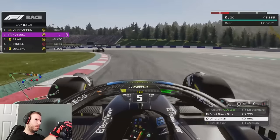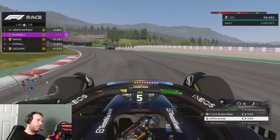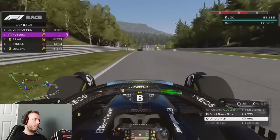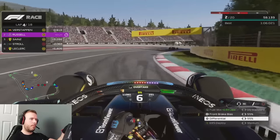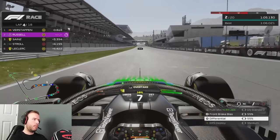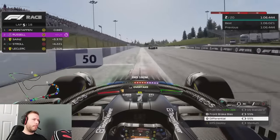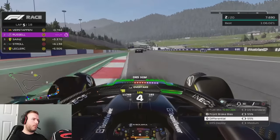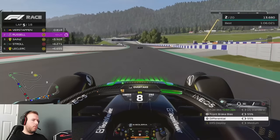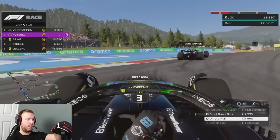As long as we can make it to lap six or seven, we should be able to start saving the battery rather than wasting it. Just trying to keep it above 10% as much as possible, really pushing the limits of the track. This track feels really good on F1 23 — some of the changes they've made going through turn one, the curbing on the exit, and the middle sector in particular with a bit of a tarmac change as well.